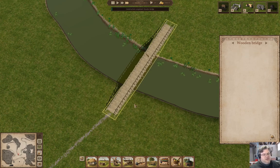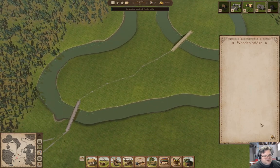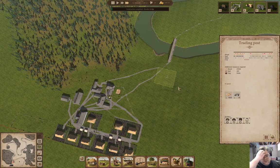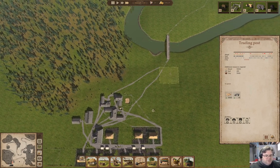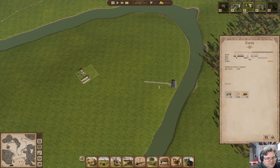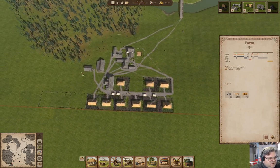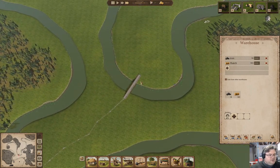The bridge is finished! Now we're going to go on with this, which needs clay, wood, and nails, but that's going to be less of a problem because it's much closer to everything. We're collecting some thatch there.